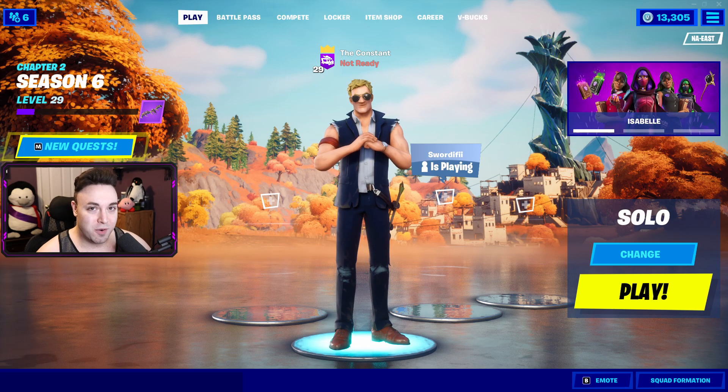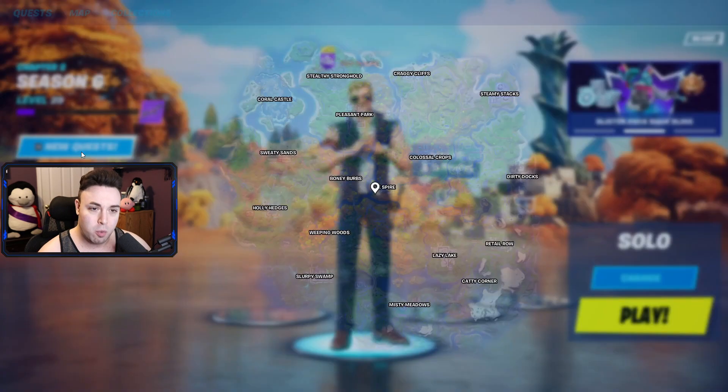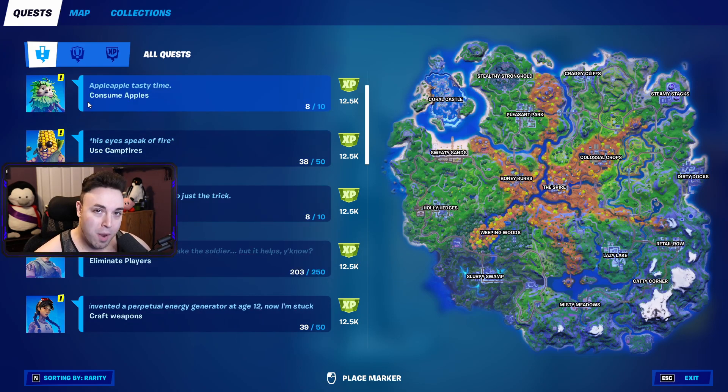Some even like to refer to them as secret quests because you cannot see them all the time. If you go over here to your quest tab, you will find the blue ones. These are the rare quests, equivalent to punch cards from past seasons, and these will appear only when you're about 80% done with the quest.